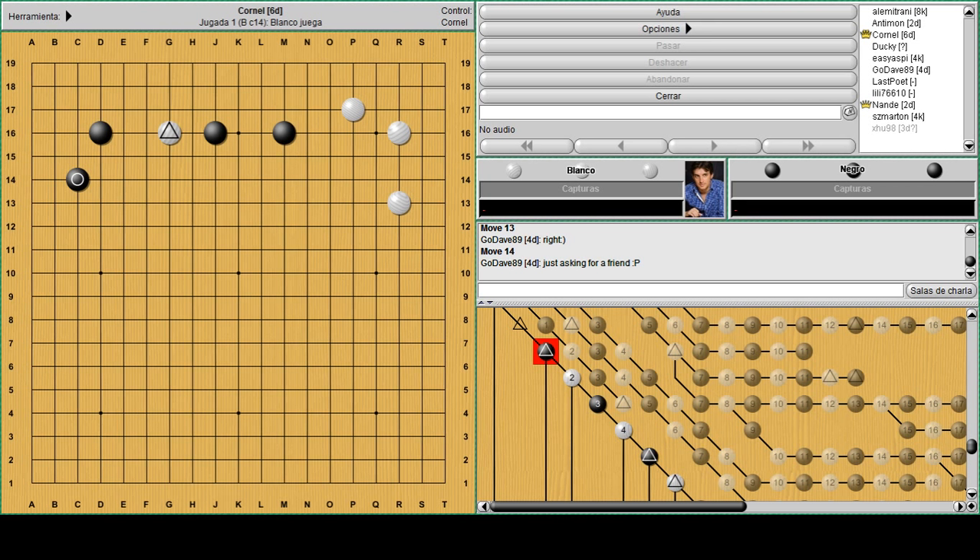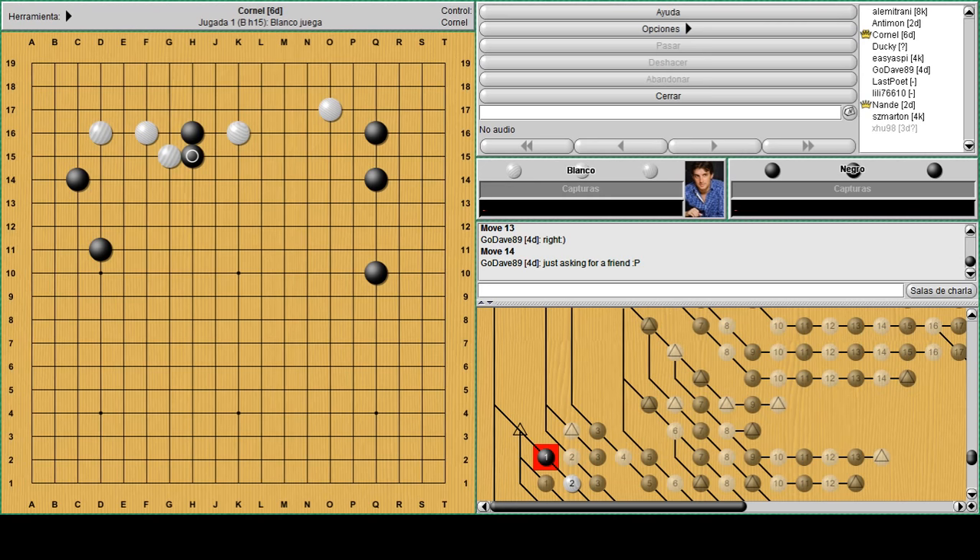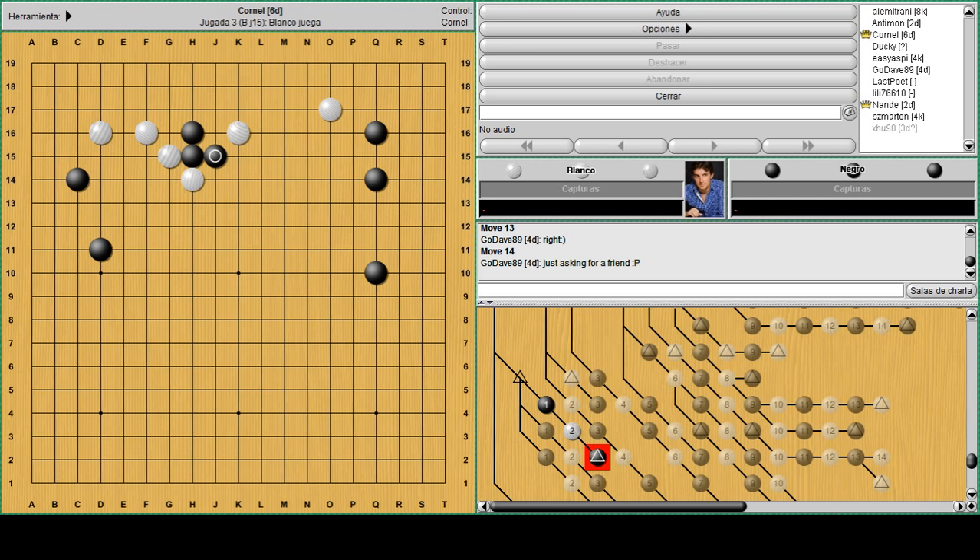Sounds good. Let's see - I think there are a couple more examples. This is also a classic one: it happens a lot when black invades on the fourth line and white is trying to put him into a very heavy shape. The tendency is to go out directly with this move, and then when white hanes you think you have to go out with an empty triangle because if you attach you get cut and suffer. It's quite painful - it's a way to go out but it's not sabaki.